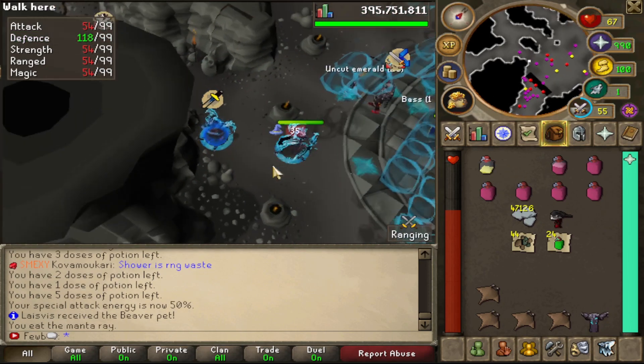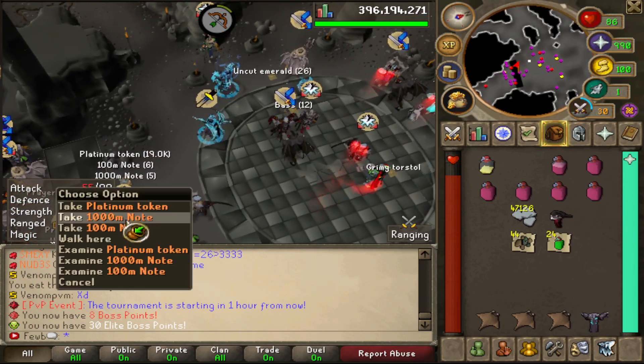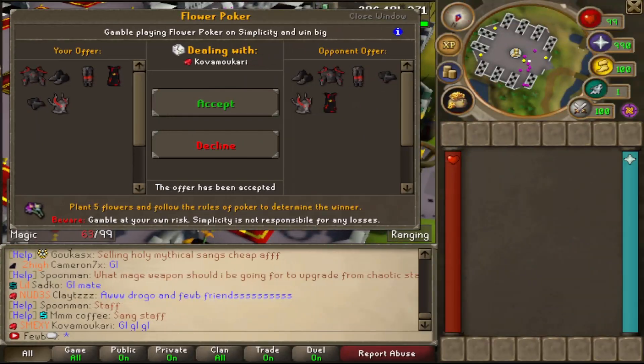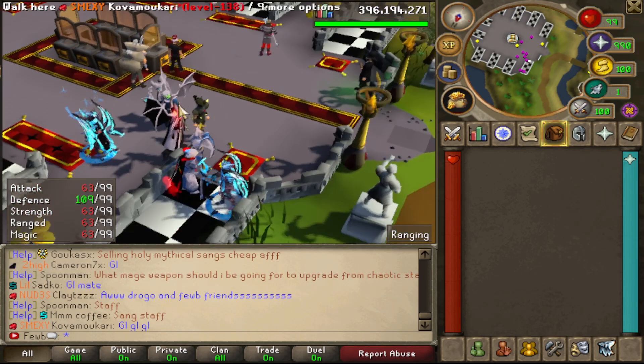That last one didn't give us anything, just a bunch more money. Let's try out some gambling before we end the video — going in for a whole set versus Kova.